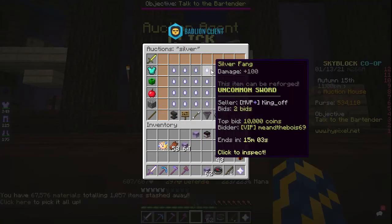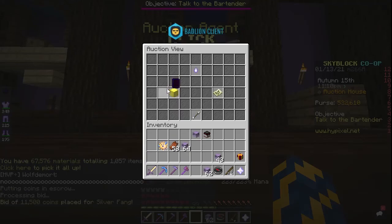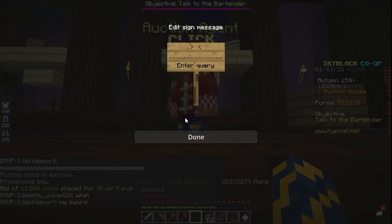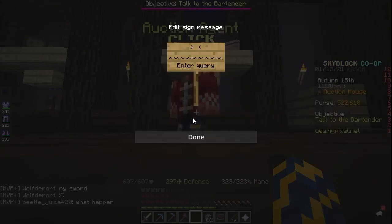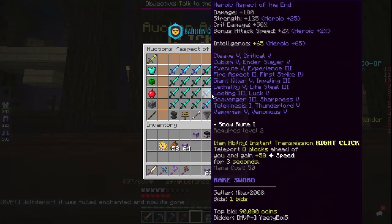Now armor-wise, first use whatever you get your hands on. Lapis or Miner armor isn't a bad choice — both can be obtained in Deep Caverns. The first real armor you should go for is Ender armor. The full set won't cost you more than 400k, and usually you can find it cheaper. With this armor you can begin farming Zealots. After that, go for Young Dragon armor — it will make you much faster and make Zealot farming much more effective. Then go for Superior Dragon armor, but by that point you probably know what's good and what's not.